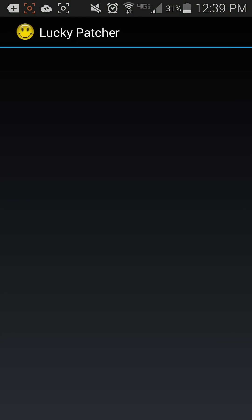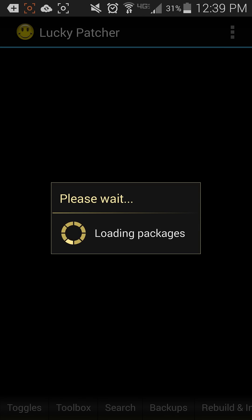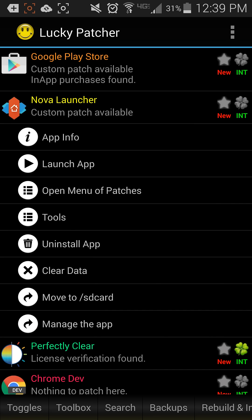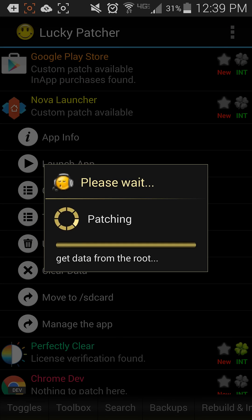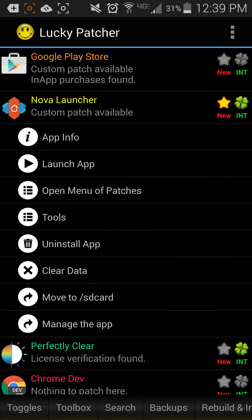Lucky Patcher has a custom patch for Nova Launcher. We'll open it up and apply the patch, then check back in a moment to see what happens. It takes a second or two — it appears to be done. Let's check it out.